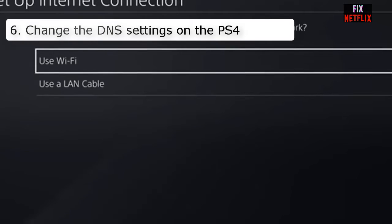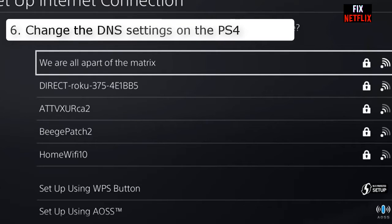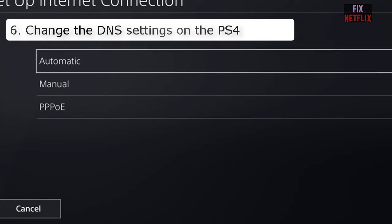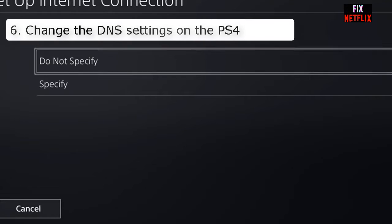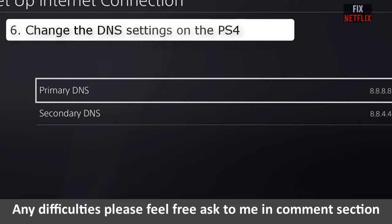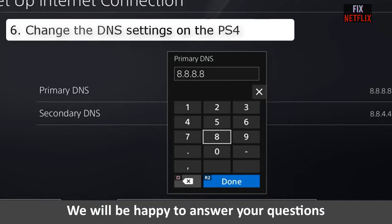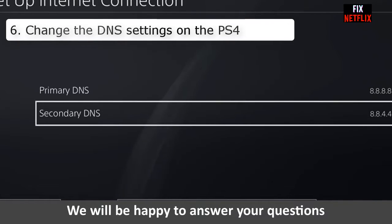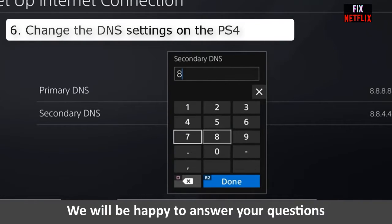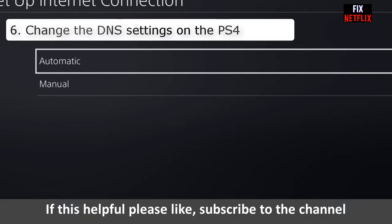Change the DNS settings. In some cases the problem is with your DNS address. You can change your DNS settings accordingly to see if it helps. You can set the primary DNS as 8.8.8.8 or secondary DNS as 8.8.4.4. If that doesn't work, you can use an alternative primary or secondary DNS — check the description for options.